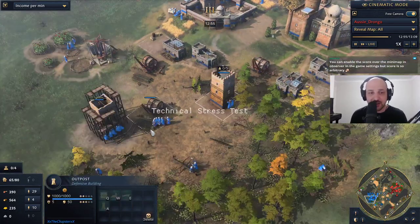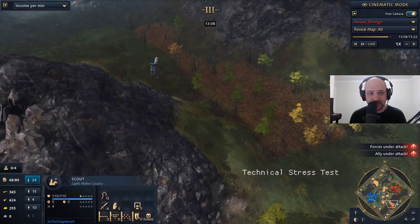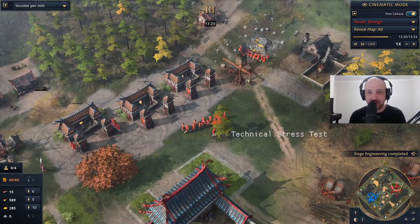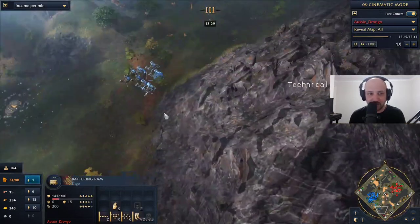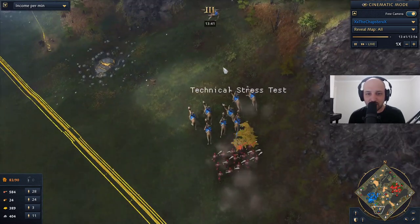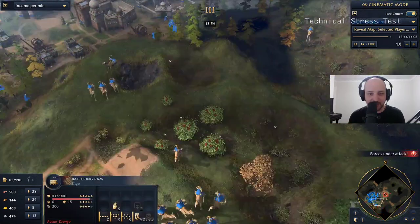If you're defending this as the two-town-center player, just remember you can repair very quickly. The scout isn't going to spot these units just yet. We see the military chilling in the middle. Aussie Drongo is still making men-at-arms, more houses coming out — he's ready to start pushing. We see the battering ram over here — and Chapster knows! How does Chapster know? He must have spotted him go over there. The battering ram coming up in front as Drongo says, 'I'm going all in.'